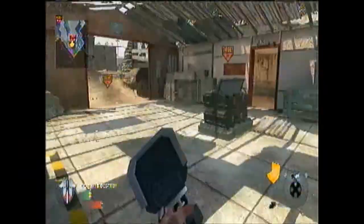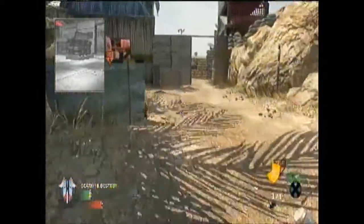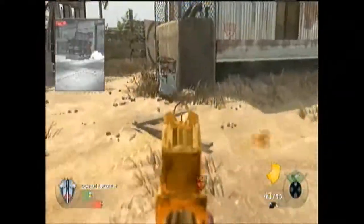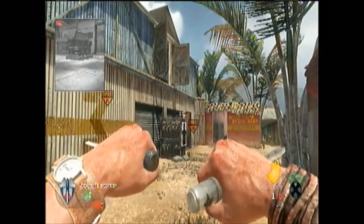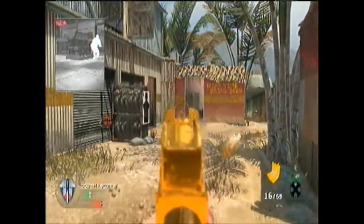So right here, this is a stupid spot to put your camera spike. Don't ever put it there — it's going to be visible to anybody. So yeah, you want to put it right there, and you want to run to the board I'm shooting at right now. This is kind of a risk right here, because you're kind of out in the open, so you want to make sure that the enemy is by bomb B.